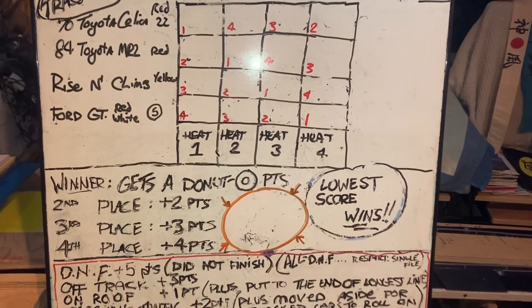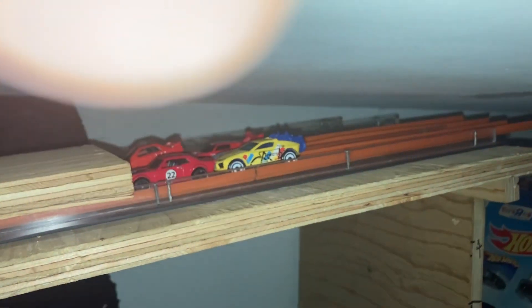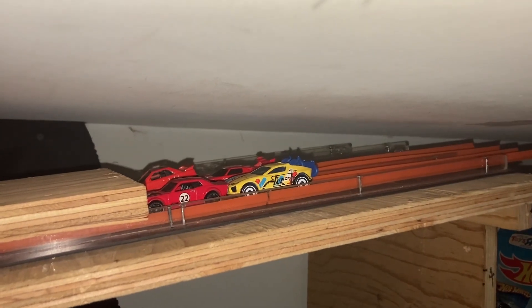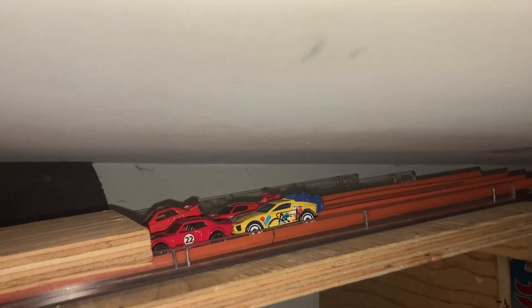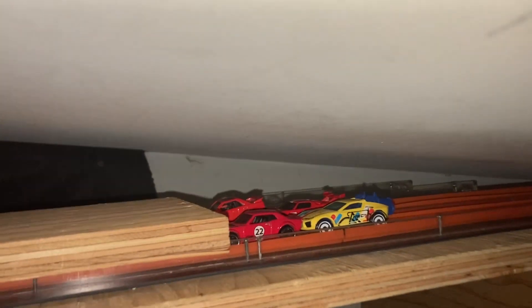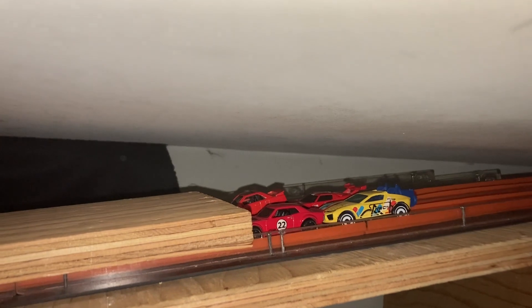That's right — lowest score wins, don't forget. We just got up here to the top of the E-Road with the Toyota Celica in position one, the MR2 Toyota in position two, Rise and Climb in yellow in three, and the GT40 in red with a number five on it in fourth, on the E-Road at E-Road Mountain Raceway Park where everything goes downhill.